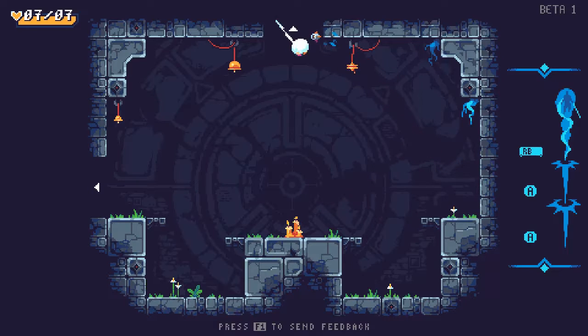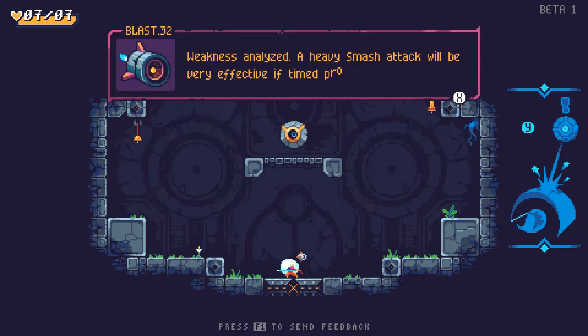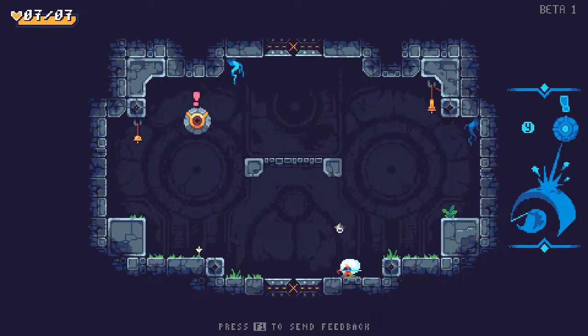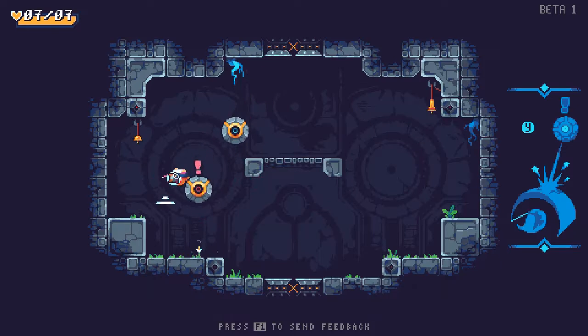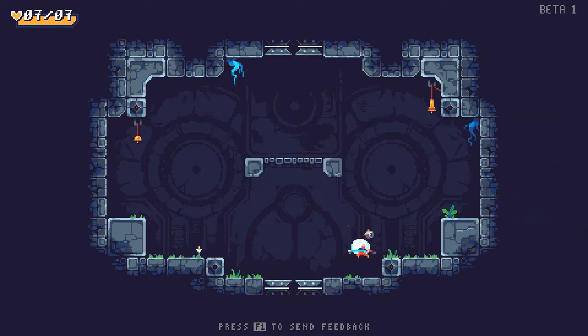I'm enjoying hitting these bells, as one could imagine. So you can hit people against walls to stun them. Maybe I had to wait until his eye was open to do the heavy smash attack? Or I had to wait until he was red. Still figuring this out.